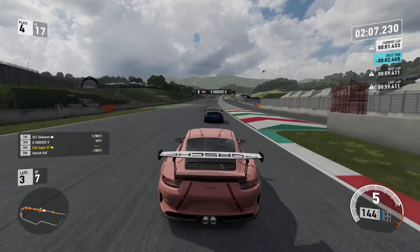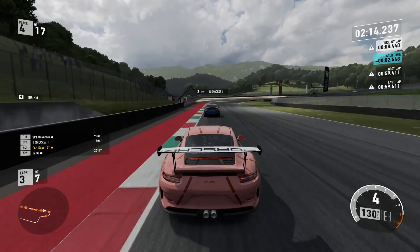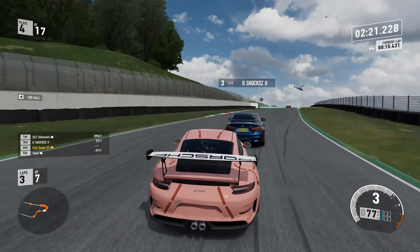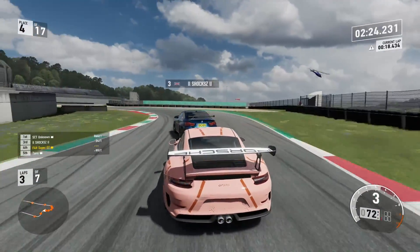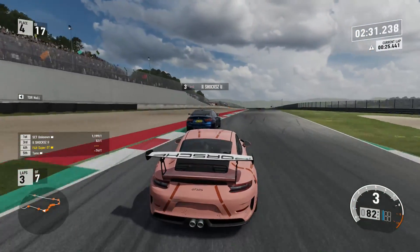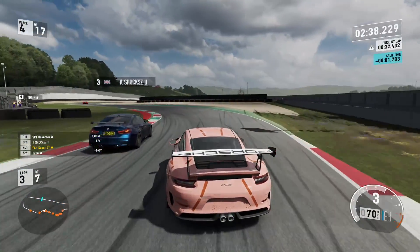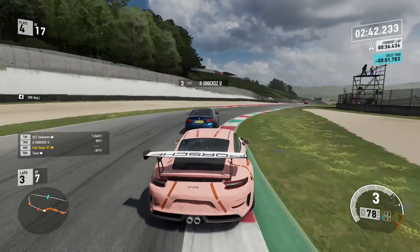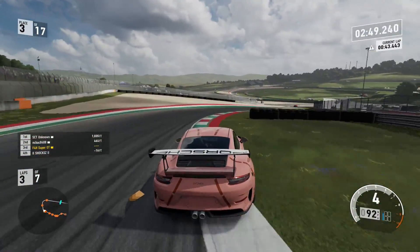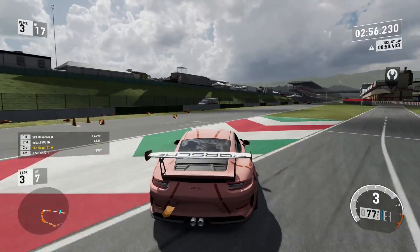Going on to the back of the BMW ahead, onto lap number 3 of 7. The leader is long gone — he's bolted. But we can definitely rescue a 3rd, possibly a 2nd at best if things really go to plan. Coming through the chicanes, driving the car a little bit differently now. The car does feel stiff — we love a stiffy — but we do have to drive it in a different way, being very patient mid-corner and letting the car really rotate. Getting the undercut on the BMW, we do get the job done.